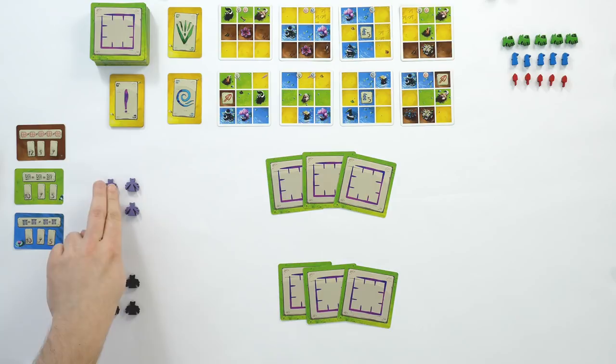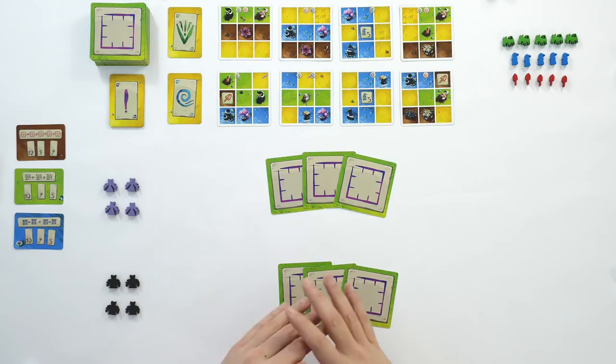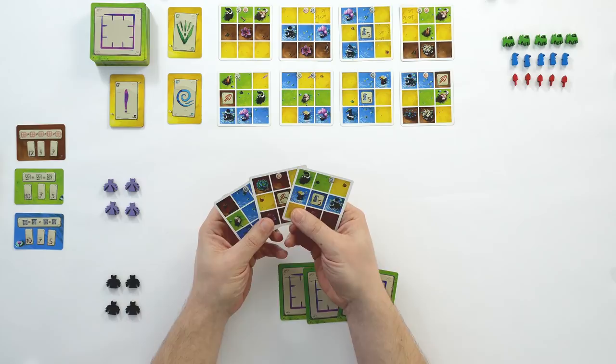Each player takes four colored meeples of their chosen color. We've chosen the purple player and the black player, and they're dealt a hand of three cards. That's everything set up. The first player is chosen randomly, and then the game determines the first player based on what you choose. We're going to start with purple.